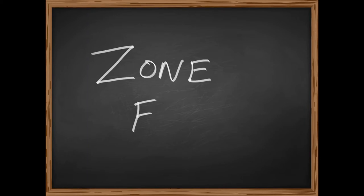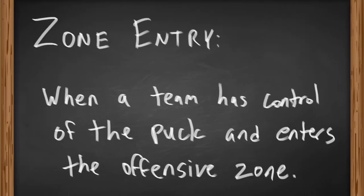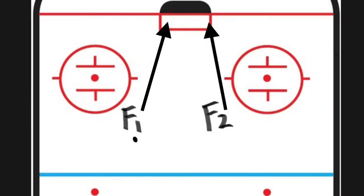Let's talk first about zone entry. What exactly is a zone entry? It's pretty much how it sounds. A zone entry is when the team has control of the puck and enters the offensive zone. The F1 is the first person who enters the zone with the puck.